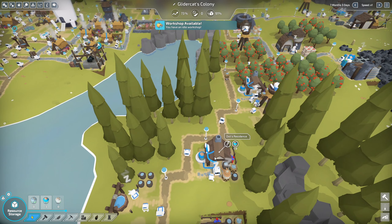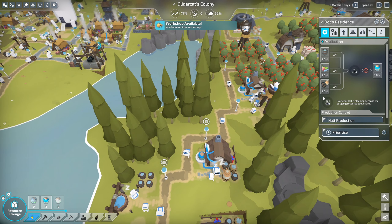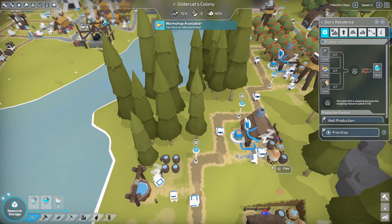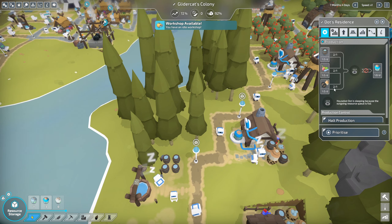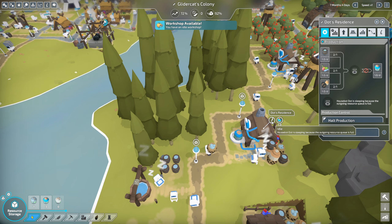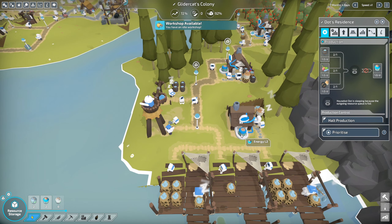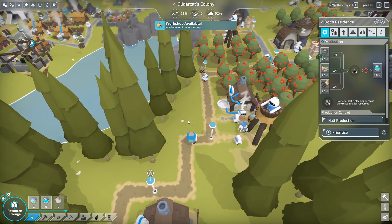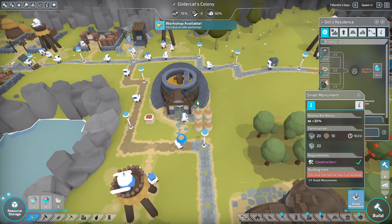I don't think anybody's waiting on battery power. Level 2 — is this guy waiting on anything? I think he's got everything he needs, but he just doesn't have anywhere to output the batteries. It says sleeping because the outgoing resource queue is full. So these guys have produced all the Level 2 batteries they need. I could put a little storage yard here — let's do it just for fun while we're killing time.